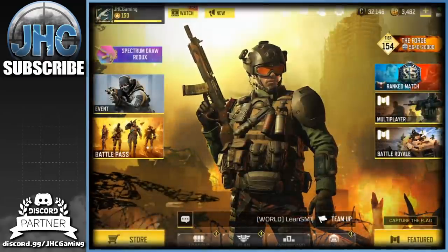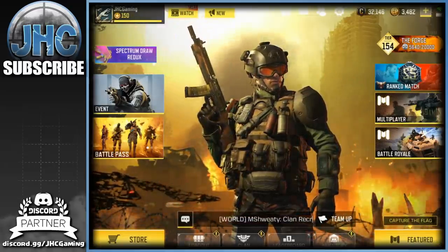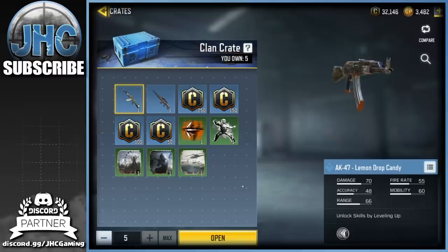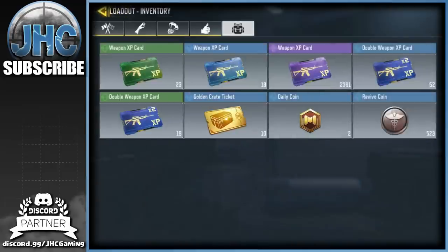This is so sad, F in the chat guys. Like if you cried — can we get 50 likes on that? That would be freaking epic. All right, let's keep moving, we're gonna go for the client crates. I got five, and once again this is a good way to get free credits — being a good client and getting credits every week.